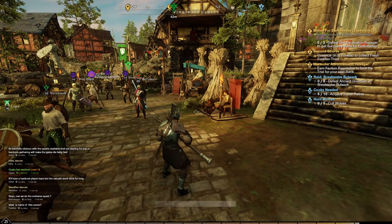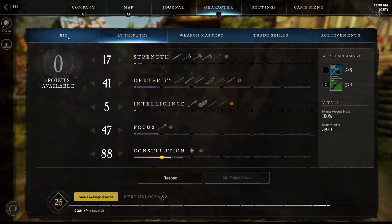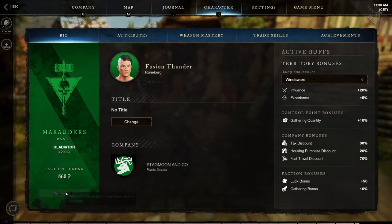If you want to change your faction, go to your bio by pressing K and change your faction there. Note that you can only change your faction every 120 days — your first change is free, and you cannot change to the most dominant faction in an area.